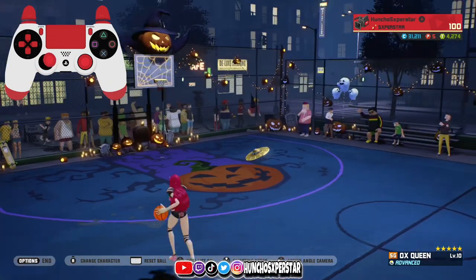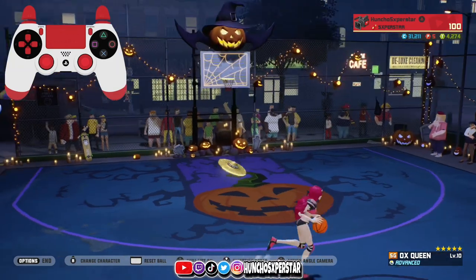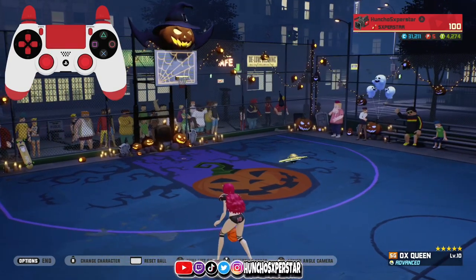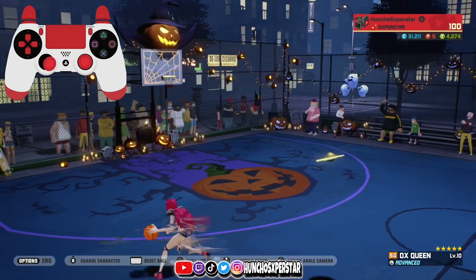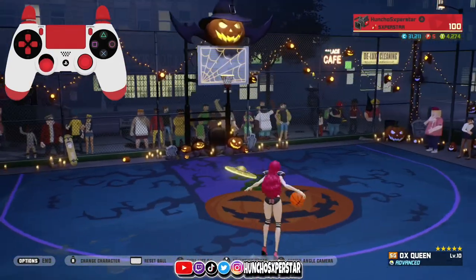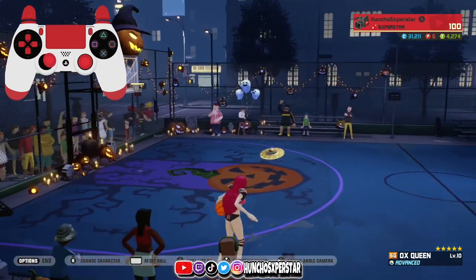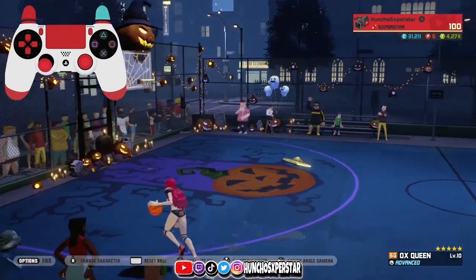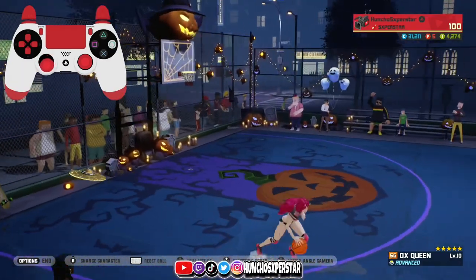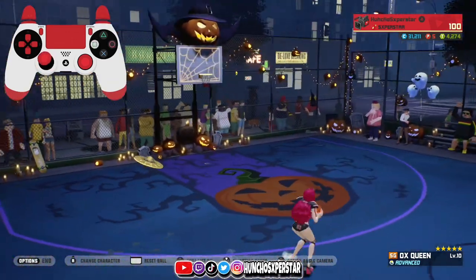One of my favorite starter dribbles is to come out with a double cross - sometimes that might be just what I needed. That double cross breaks them and I can speed boost to the three for an open shot. Or sometimes the double cross is just what I use to open my dribbling up, and then I start freestyling - do whatever it is I want to do. After you do the crossover, that walk back is that easy. You see me speed boosting back - look how fast that is. It's a very effective move.